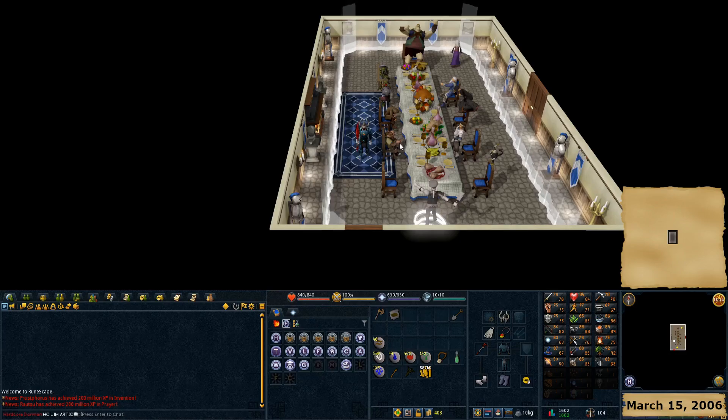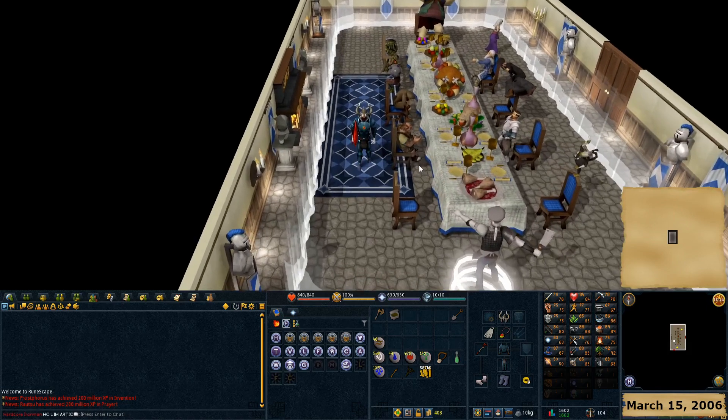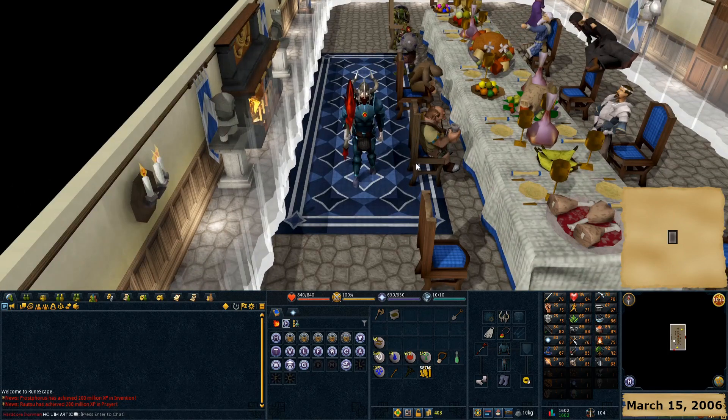Welcome back to March 15th, 2006. Recipe for Disaster - so many council members here to save. Going to be going around the table in a clockwise fashion. Freeing everybody on the council here obviously requires being in this room, so the first part of Recipe for Disaster is required. But there are also other requirements.